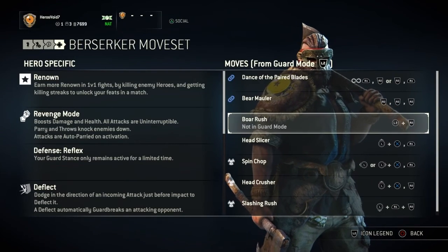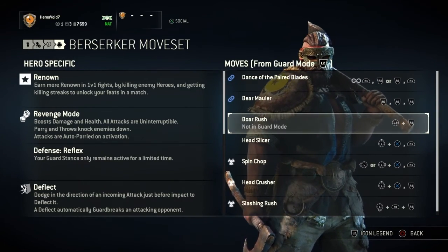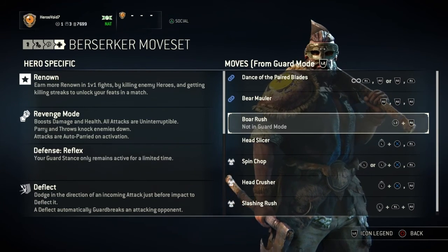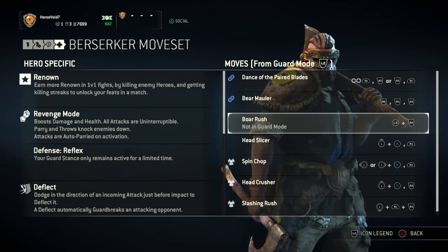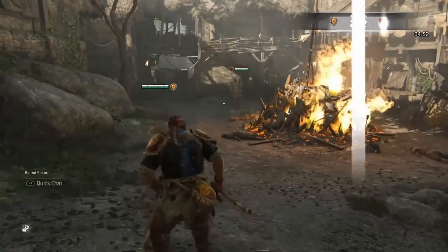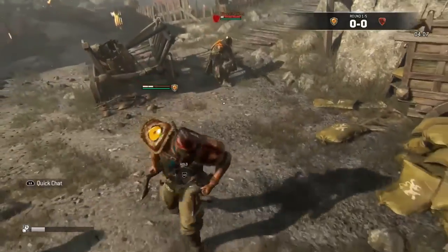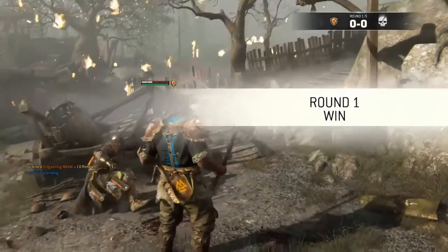Moving on to the Boar Rush, which is his running attack, just like every other class. Every class has a running attack where they can initiate it while not being in guard mode, which is great for opening battles because most people don't expect a running attack right at the beginning, or it's great for chasing down opponents who run away from you once their health is getting low.